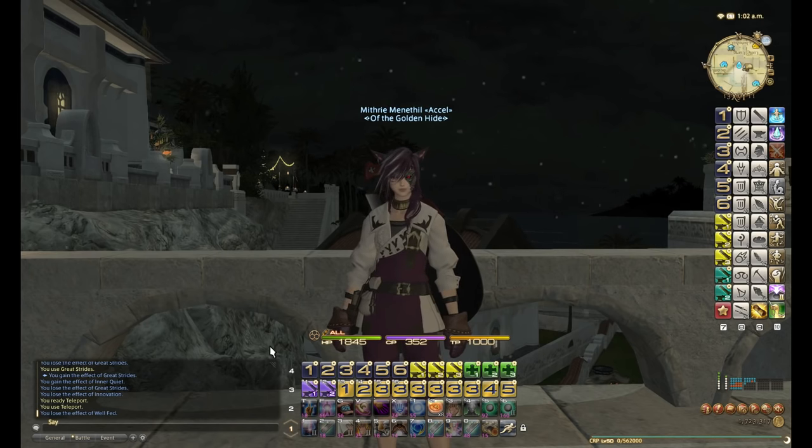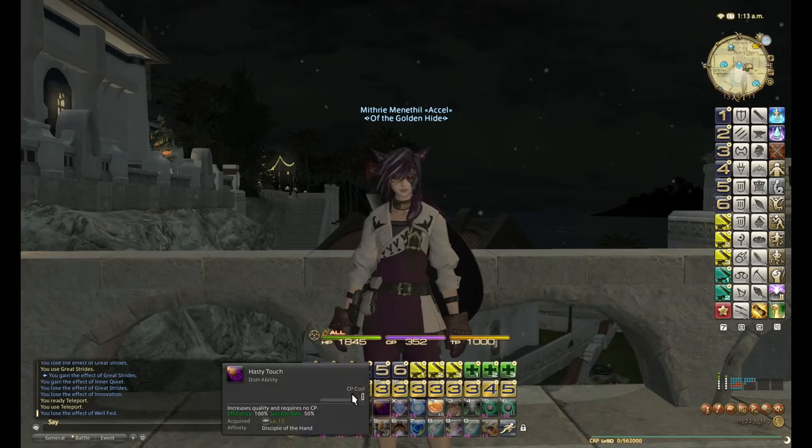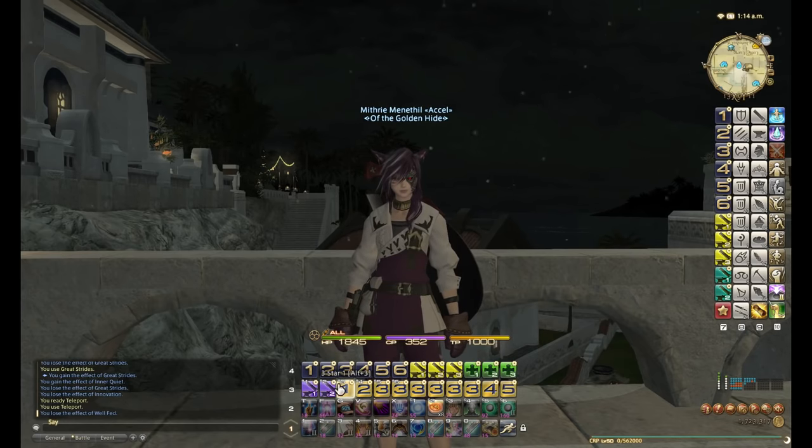So by now, if you've followed all my videos and used all my macros, you should have the following: Level 1 to 20, Level 20 to 35, Level 35 to 50 at 80 durability, Level 35 to 50 at 40 durability, 1 star with normal quality mats, 1 star with high quality mats, 2 star 80 durability, 4 star 80 durability, 2 star 40 durability, and then all of my 3 star macros — the Elysia macro set. I could probably cut this down eventually, but I kind of like it so I'll leave it as is.